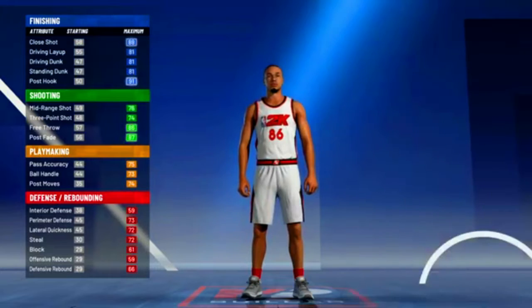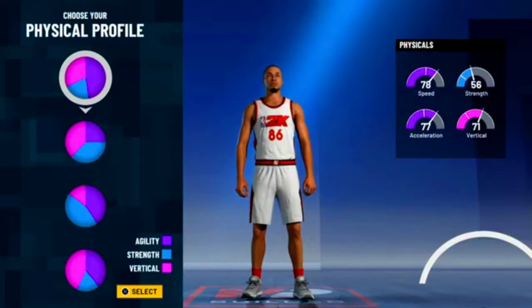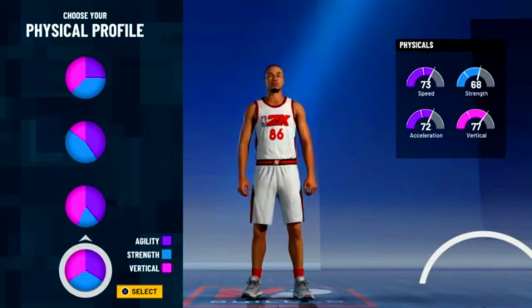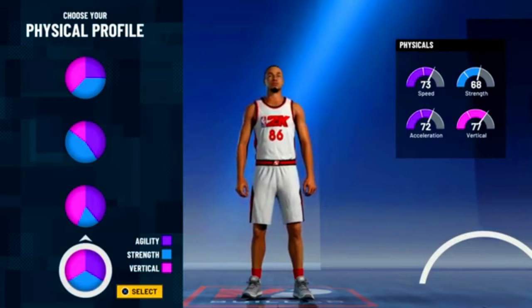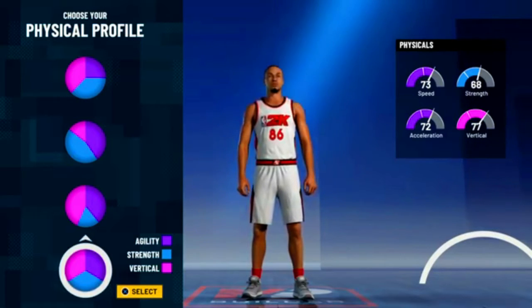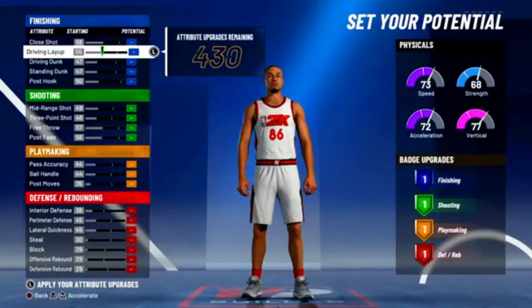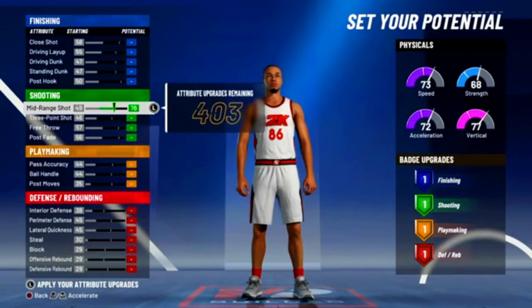For the physical profile, this is up to you, but I personally advise you to go for either vertical and strength, or you can go for the all-balanced one. You should at least have some strength in there because since you don't have hall of fame defensive badges, you're gonna want some strength so you don't get bodied in the paint. I'm gonna go with the all-around one.